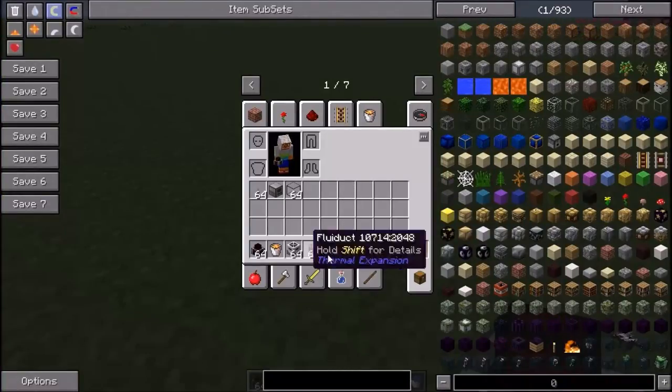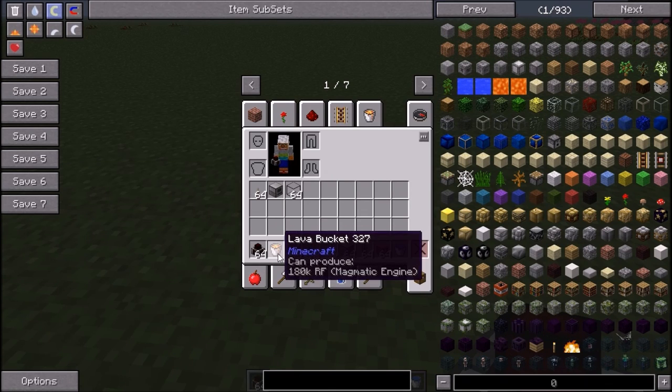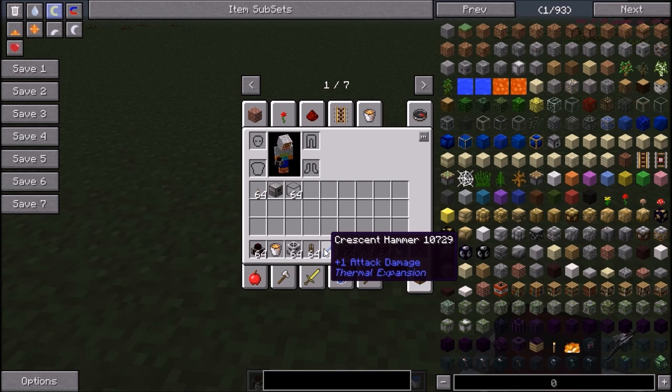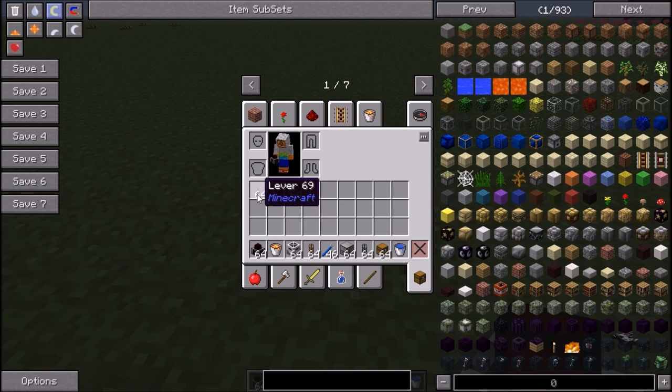So all the things you need are these: a magnetic dynamo, four lava buckets and a bucket of course, lava fabricators, flue ducts, crescent hammer, igneous extruder, item ducts, chests, water bucket, levers, aqueous accumulators, and tanks. Also you need OpenBlocks or Thermal Expansion — it doesn't matter, you can use both tanks. Both tanks are good.